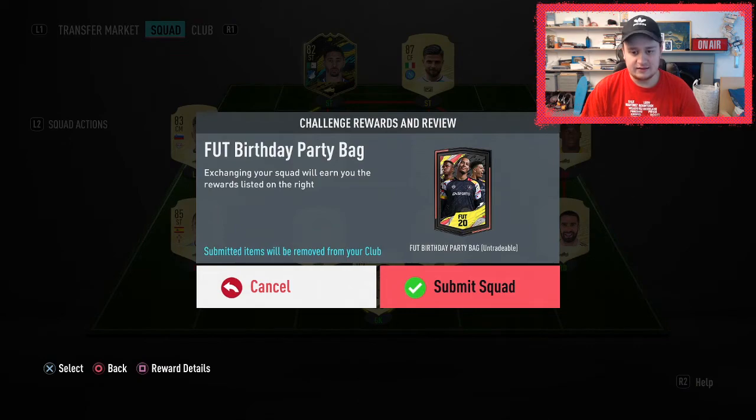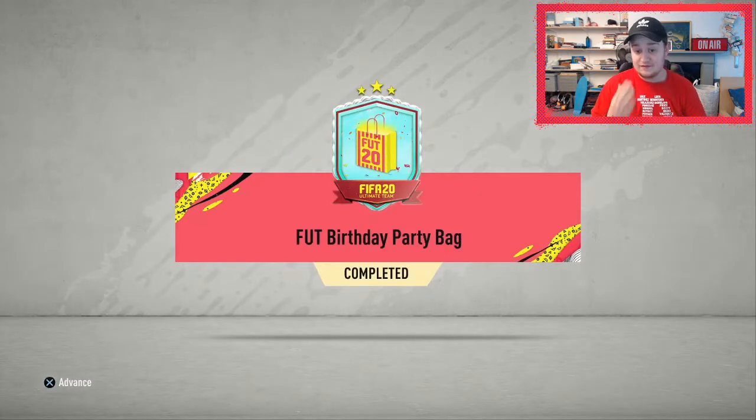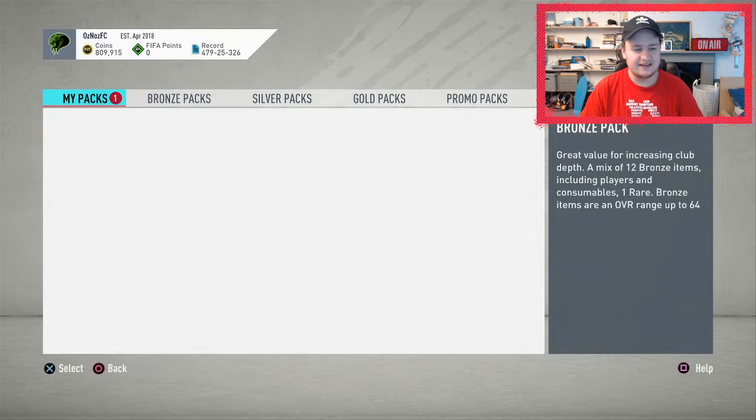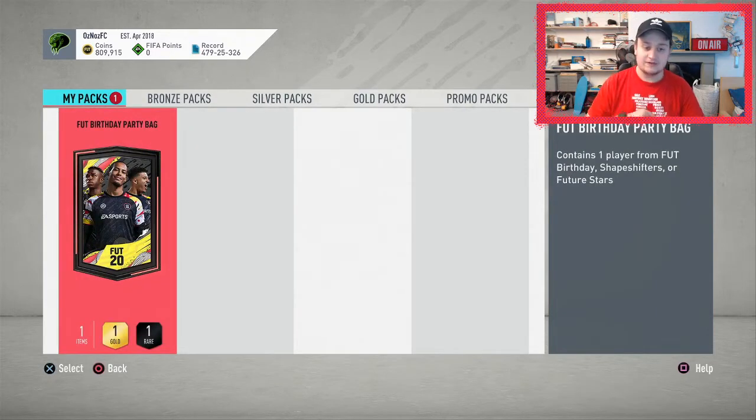We're going to submit the FUT Birthday Party Bag. I'm nervous for this — that's a lot of players. The FUT Birthday Party Bag is right here. I'd like any of the Chelsea Future Stars — that would be brilliant. Or Shapeshifters, any of the good ones. Not a stinker please — I want something better than the last pack. Here we go, three, two, one, boom!